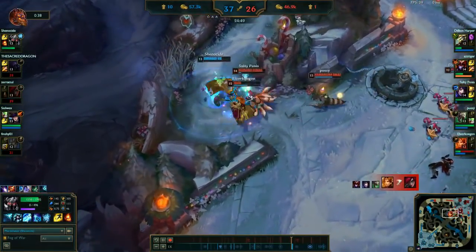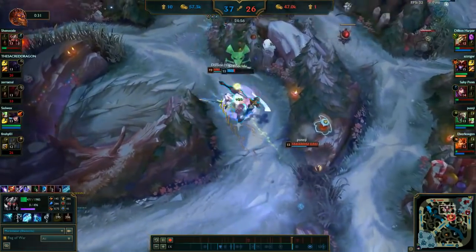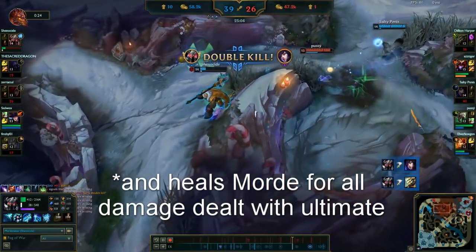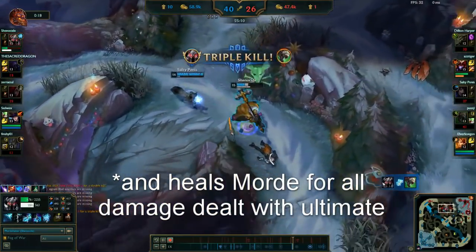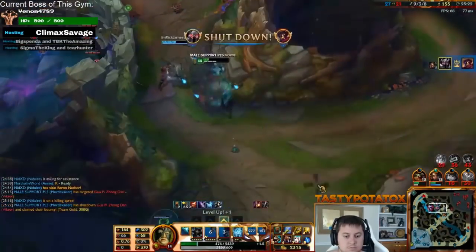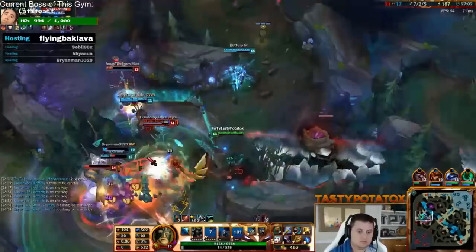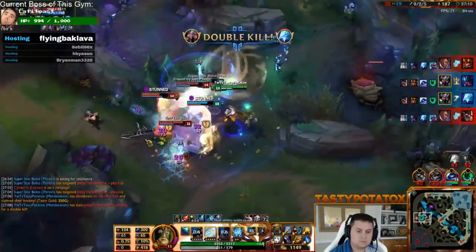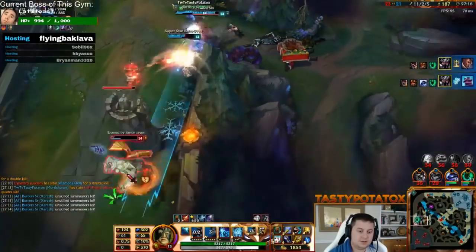This is why Mordekaiser's W, Harvester of Sorrow, is most commonly maxed first — it deals decent damage, gives a movement speed boost, and heals him for quite a bit for every champion or minion near him, allowing him to continually sustain and trade with his lane opponent. Mordekaiser's ultimate, Children of the Grave, is a point-and-click ability that deals 25% to 35% of a target's maximum health over 10 seconds. This means if Morde gets you to 25% health, he can activate his ultimate and be guaranteed to kill you — assuming you don't kill him first.